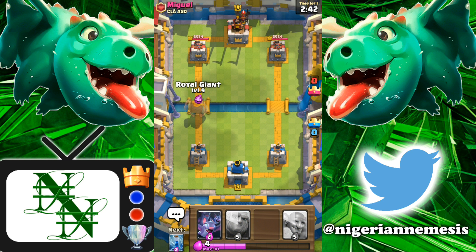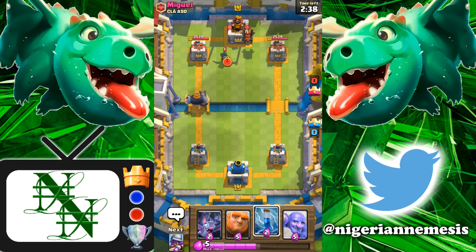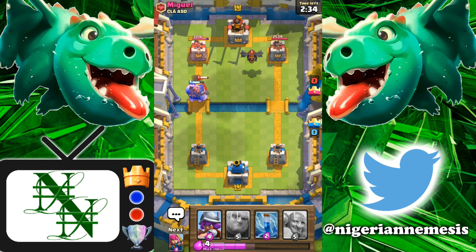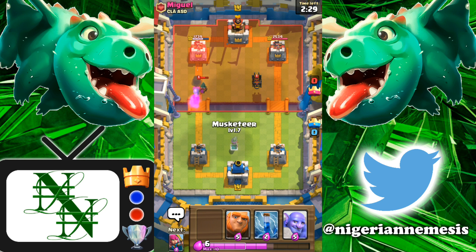He's going with the Hound, so we're going to go with a Royal Giant at the bridge to force him to play something. Let's see how he decides to respond. Bandit's coming in hot so we're going to drop our Bats right here to try and take out the Bandit — that's going to clean the Bandit up. He's going to send in Arrows, so that's actually pretty good for me. We're going to have that plus-one Elixir trade right there.